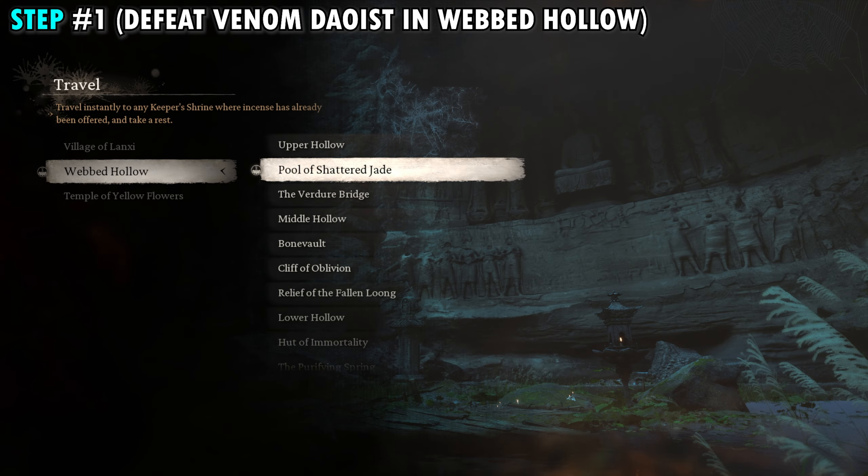The first thing you want to do is make your way over to the Pool of Shattered Jade Shrine, which is found in the Webbed Hollow. From this shrine, if you're facing it, you just want to go to the right and go around the back through this cave where you can see all these cocoons hanging down. Behind the cocoons is going to be a much larger cocoon, and it's going to start giving you dialogue when you approach it.